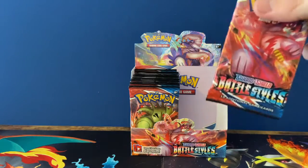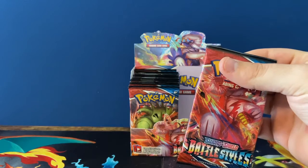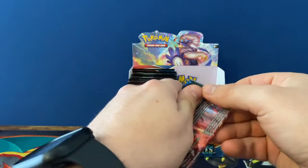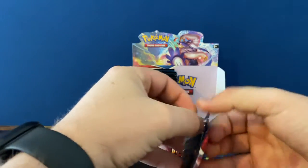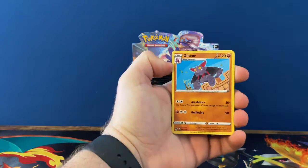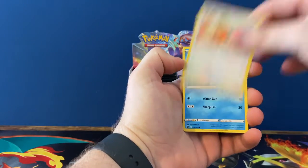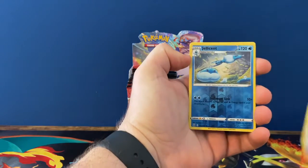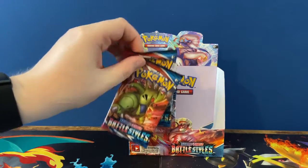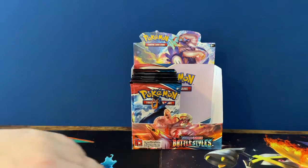I'll go first, so we've got the left side here to finish things off with our second booster box. After this, we do have a Venusaur/Blastoise VMAX box still in the works, not really sure where that stands right now. Kicking things off — level ball, and just a Drampa.